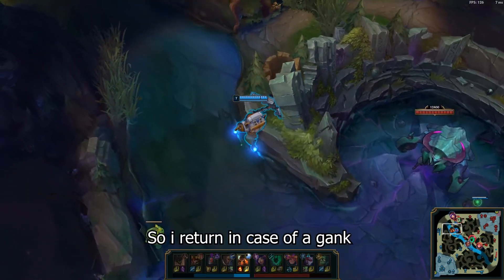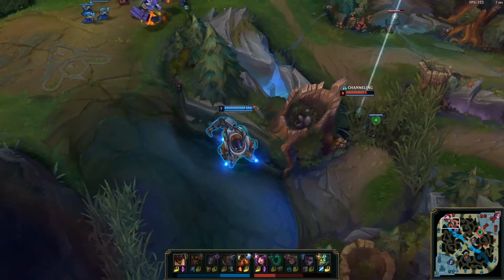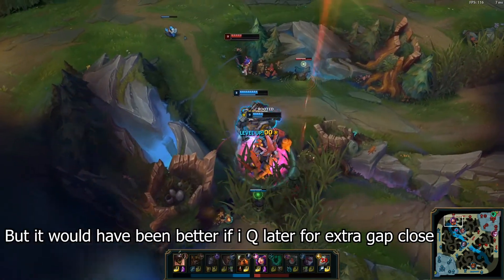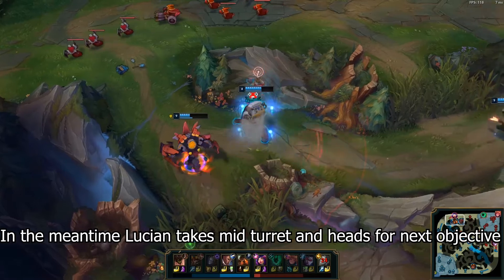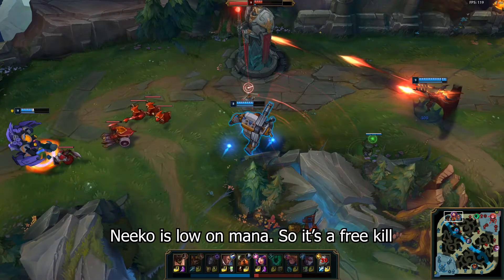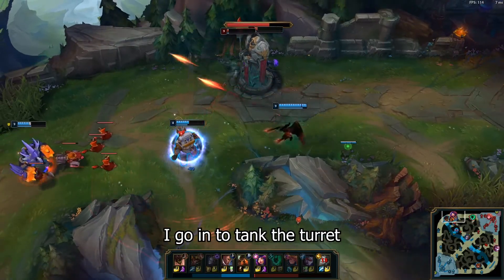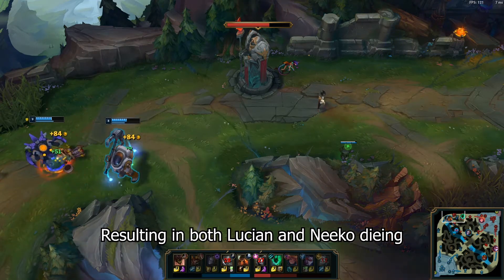I see Amumu heading top so I want to cover the top side so the laner can stay safe. Amumu is caught on my ward so I return in case of a gank. Malphite comes into range so I engage with my ultimate, allowing me to CC chain with Q and auto attack — but it would have been better if I Q'd a bit later for the gap closing. In the meantime, Lucian grabs the mid turret and heads for the next objective, the top turret. Niko is without mana so it's a free kill. Unfortunately Lucian rushes this — we have a minion wave arriving setting up a perfect dive, but he opens up early with his ultimate. I go in to tank the turret but Niko's W changes the turret aggro, resulting in both Lucian and Niko dying.